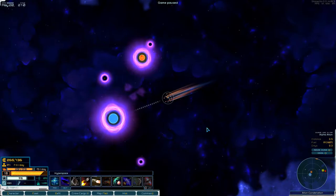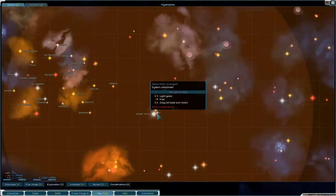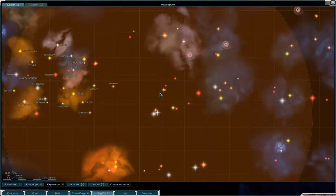Welcome back to Star Sector folks! In the last episode we took a commission from Hegemony so that we can make some money while we are exploring the universe. Right now we are down here and we are about to head into this Alpha Aklon system to check that out.